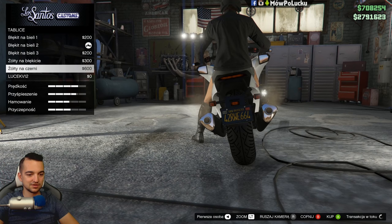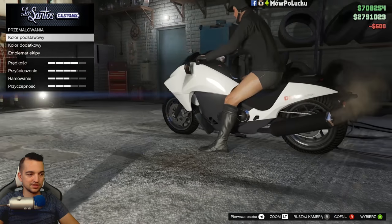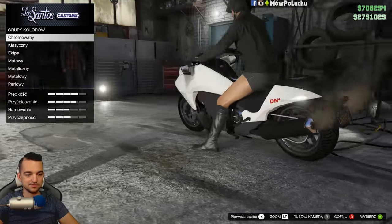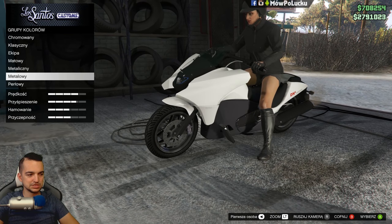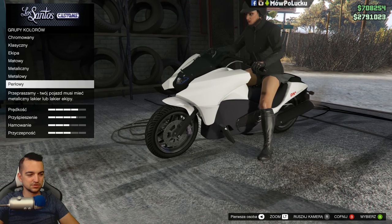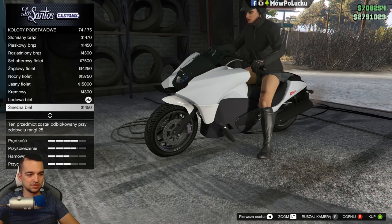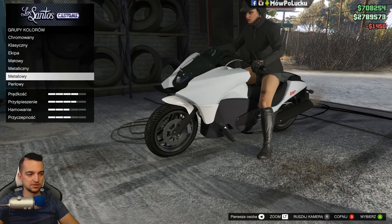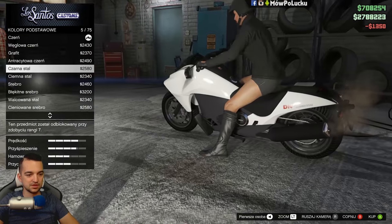Co my tu mamy? Oczywiście tablica — moja ludzkowa. Lakierowanie. Ja sobie tu wybrałem lakier biały wcześniej. Mogę chyba w perłowy? A to ciekawe — czemu nie mogę? Metaliczny... no przecież mam metaliczny. Dziwna sprawa. Teraz mogę, ok. To było dziwne — miałem dosłownie ten kolor, a nie chciało mi perłowego zrobić.